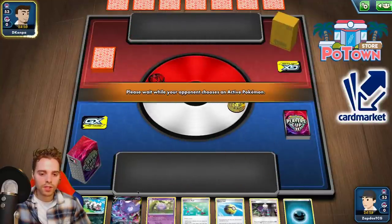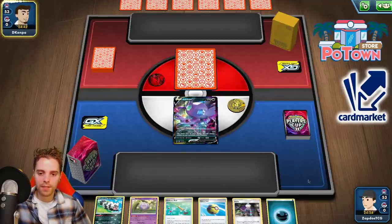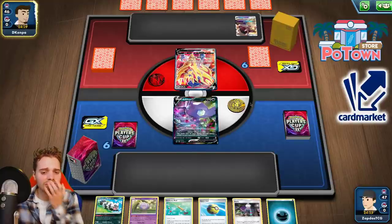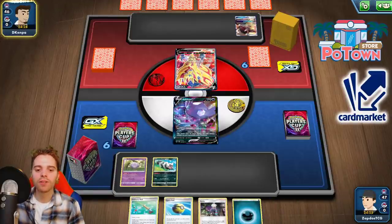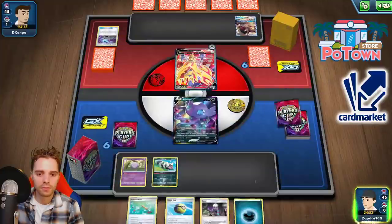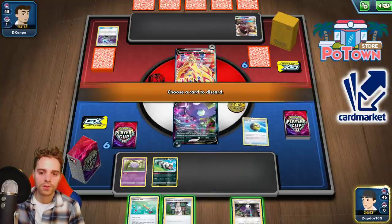We start off instantly with Sableye, which is not bad at all. We have a Quick Ball which can turn itself into a Koffing, meaning we can Roxie for a lot of things. There's a Zamazenta in play — the opponent might think we're playing Eternatus, but nothing could be further from the truth. There's a Mawile. That Mawile is so annoying. We do have Scoop Up Net so we could put it back in hand, but Mawile on the first turn is rough. An Energy Spinner is attaching to Zamazenta V, so this is going to be some sort of an ADP list — nothing we can't handle though.